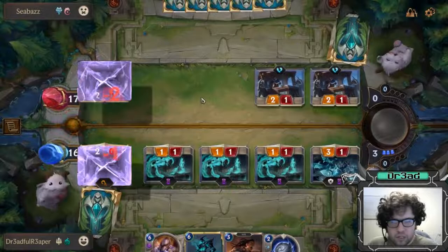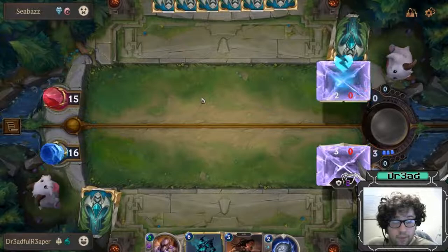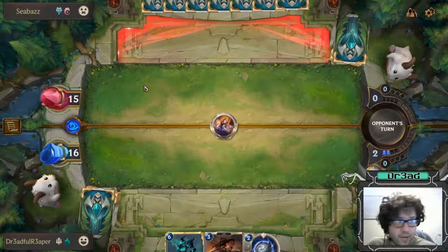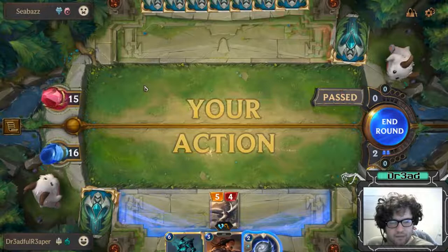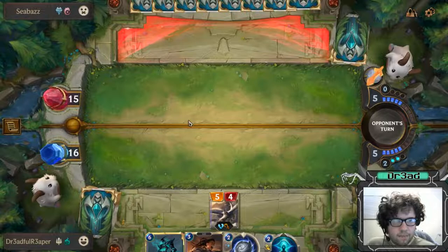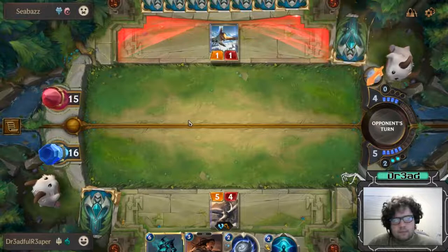We just have two extra mana for next turn. Our opponent is gonna draw two, that's completely fine. One mana Remembrance is insane - I wish we could have played it for zero but shit happens. That's what you get for Denying it. Could have Denied the Remembrance instead, but they don't have much knowledge about this matchup. We do get the Challenger one, that's really nice - value town, end round. Next attacking turn we can play Hecarim, so should be ready for that.